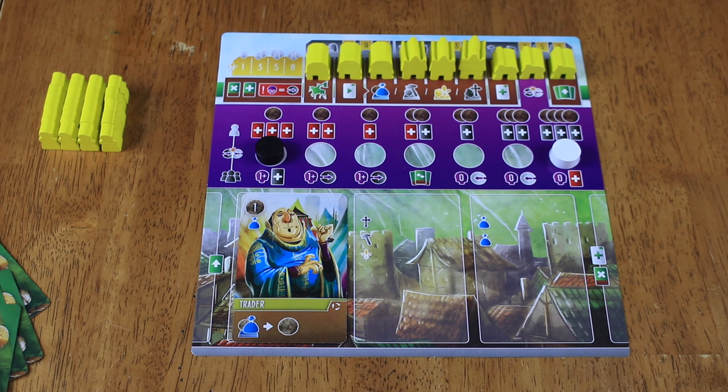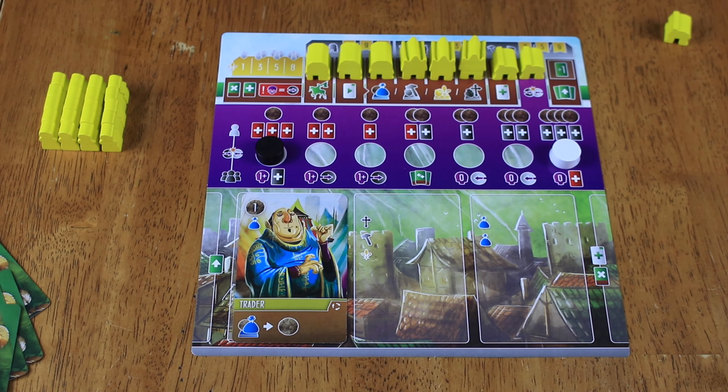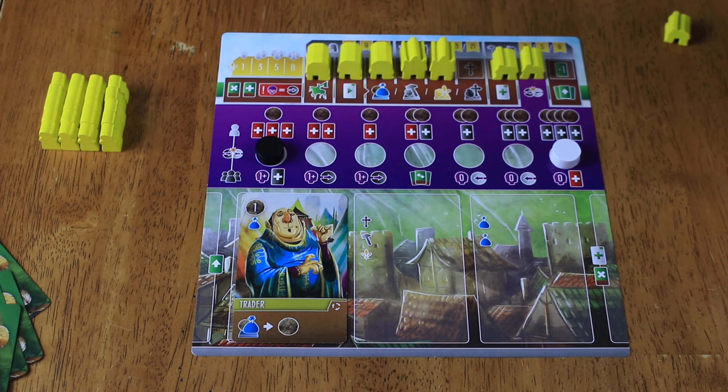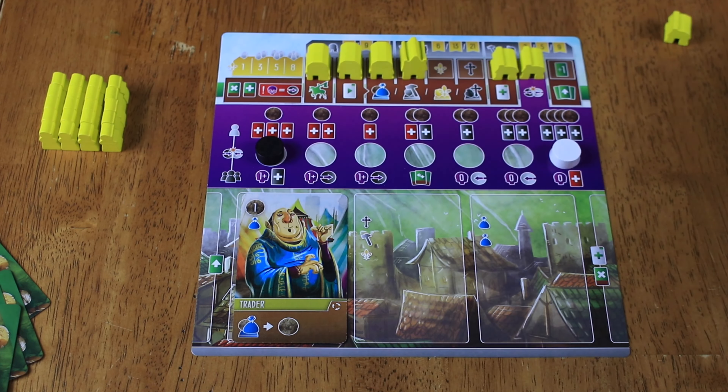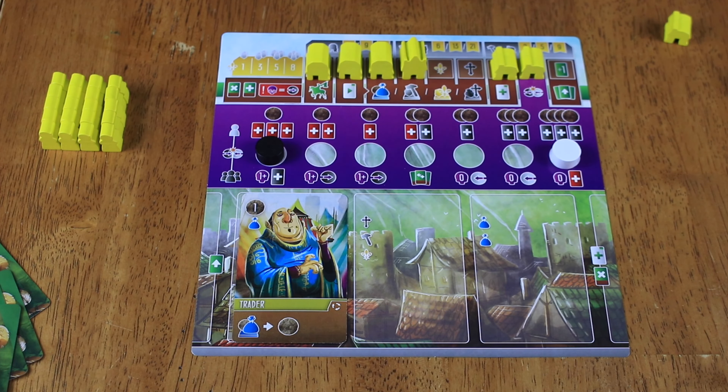One of the actions you'll be able to take on the main player board is to build things. When you build something, you're going to place it on the board and it's going to uncover a special action — kind of an updated version of an action on the board. As you keep on building, more and more things get unlocked. Every time you see a yellow flag, that's referring to victory points. The more buildings you build, the more victory points you are going to get.